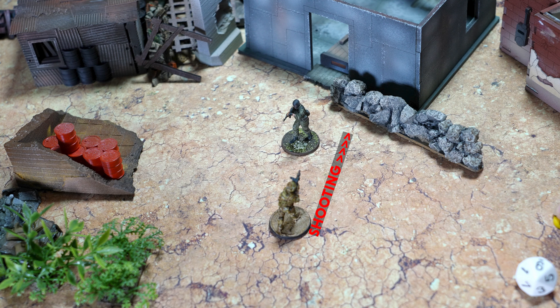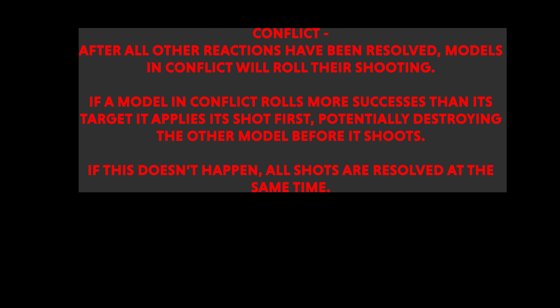If it would target any reacting model with shooting, the two models are in a conflict and must roll their shots after all reactions have been resolved against that model. Models in conflict will roll their shots at the same time. The model that rolls more successes than its target will apply the results of its shots first. This may result in its target being destroyed and its results being discarded. If models tie, the results of their shots are applied at the same time, potentially destroying both models.